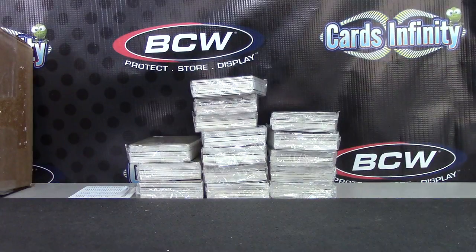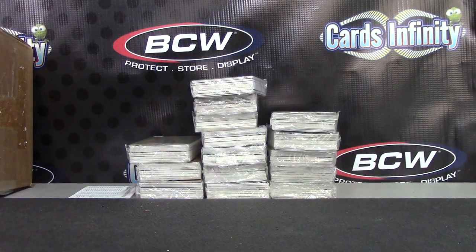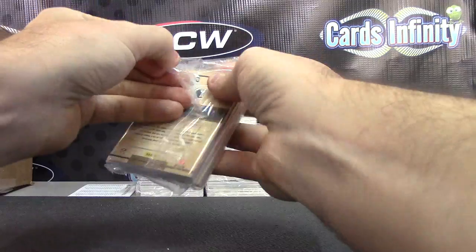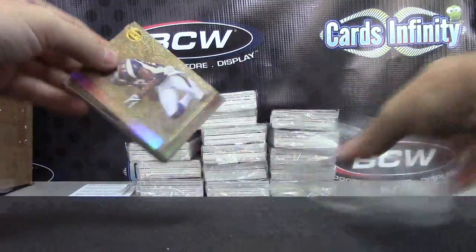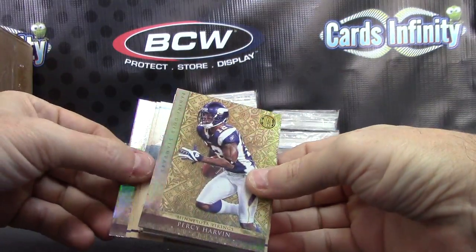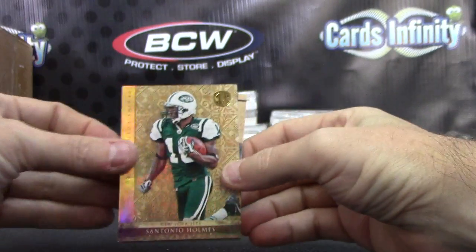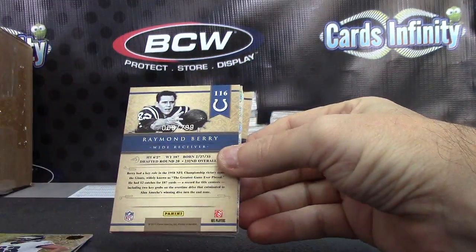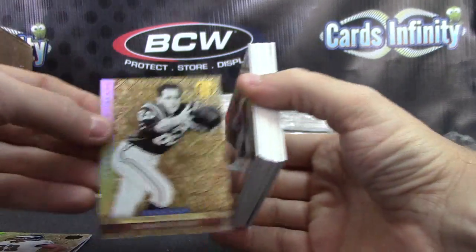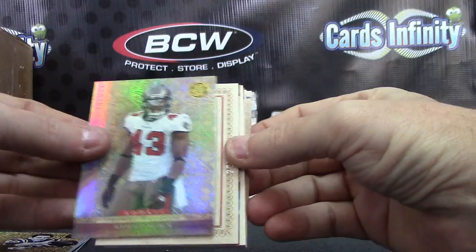Alright, that was the five boxes of Playbook — now we'll do Gold Standard. All these cards are numbered to 249 unless they're a different color: San Antonio Holmes, Percy Harvin, Danny Watkins. Raymond Berry — this is a different one, numbered to 25. Ahmad Black, 4 of 25.